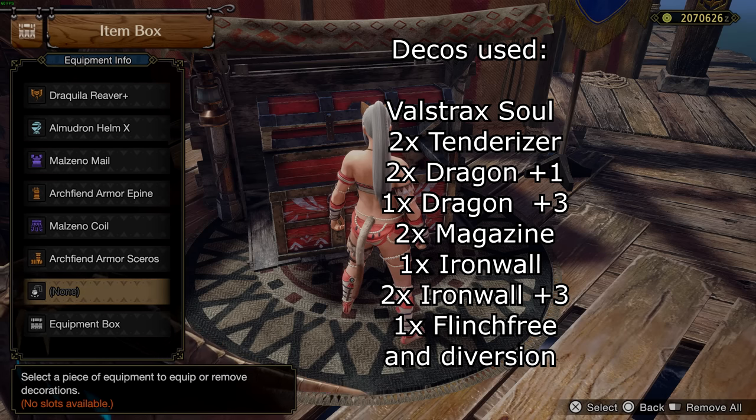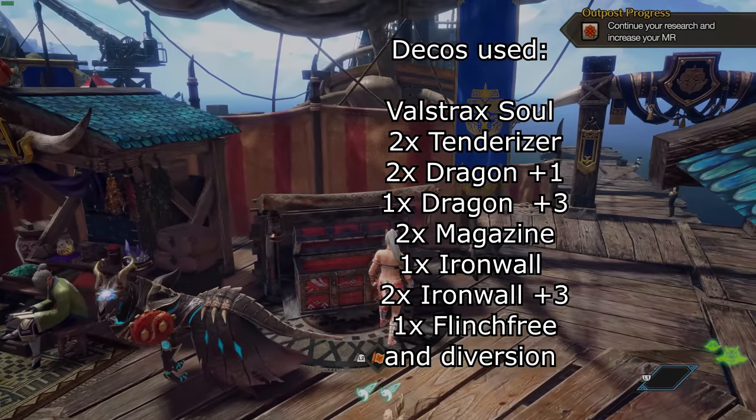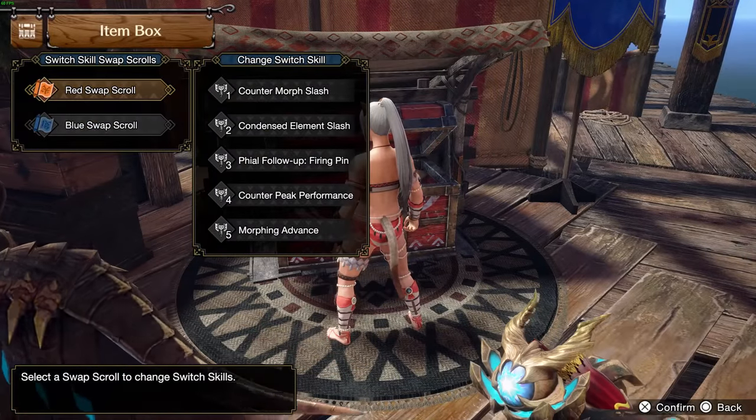Decos used here are: 2 Tenderizer, 2 Magazine, 3 Dragon, 1 Dragon plus 2, 1 Iron Wall, 2 Iron Wall plus 2, and Flinch Free.